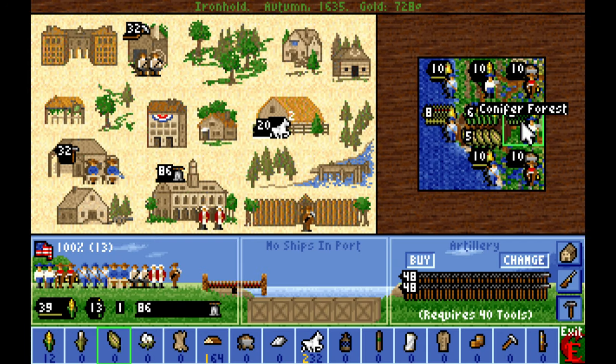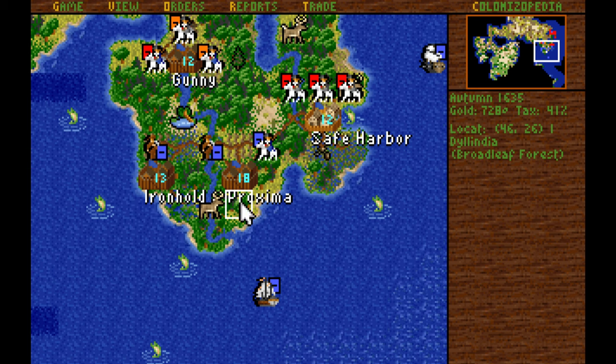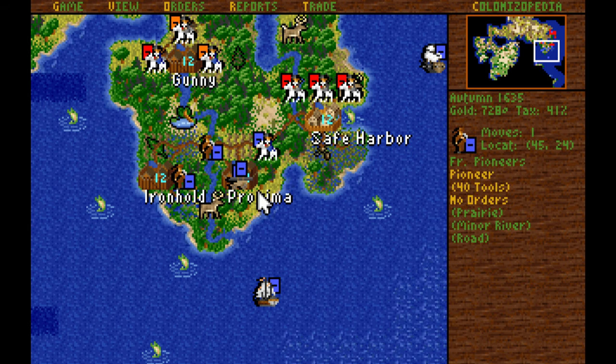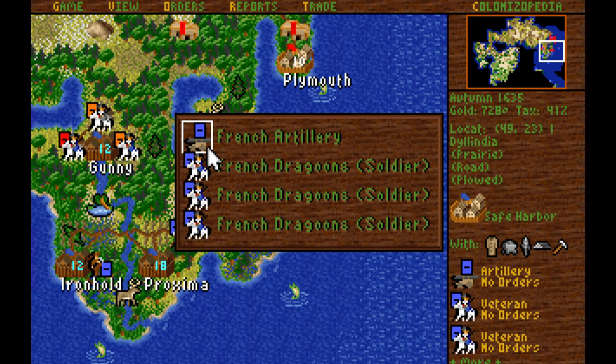This farmer I'm going to send off somewhere else, probably to work that tile just south of Proxima. We'll erode that tile, and then chop down the broadleaf forest just south of Proxima. And once again, we're ready for some more killing.